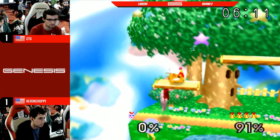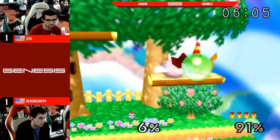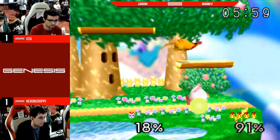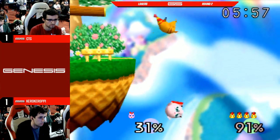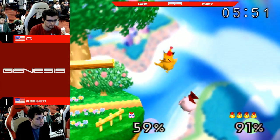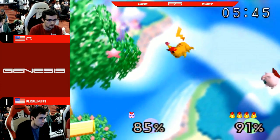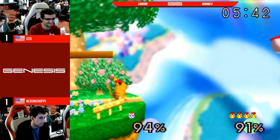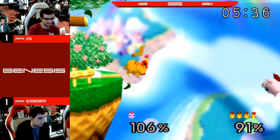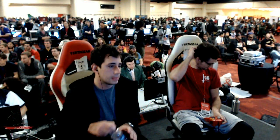That rising down-air can't lead to much. Kira just trying to hold him in shield. Nice jab-grab there — oh, no, reverse ledge. That's very good DI on that F-tilt. He's in a bad spot here, and Kira's looked so in control this game. I thought an up-smash might have come — Kira's all over CTG this game. The down-tilt — he didn't land. Yeah, he doesn't have any jumps. Or he got them all back somehow. I don't know how he got those jumps back — he definitely didn't land.